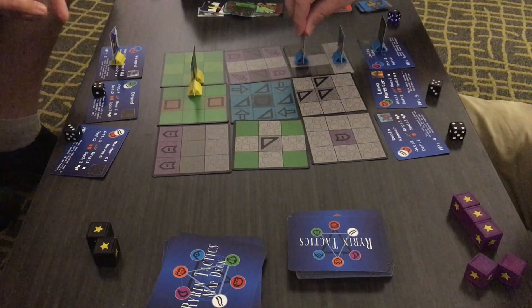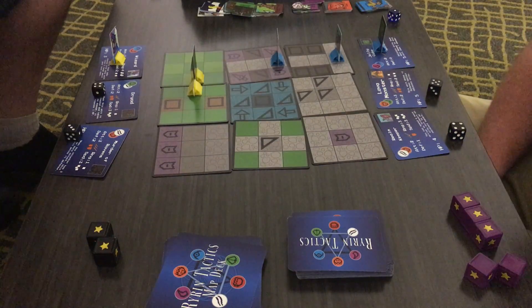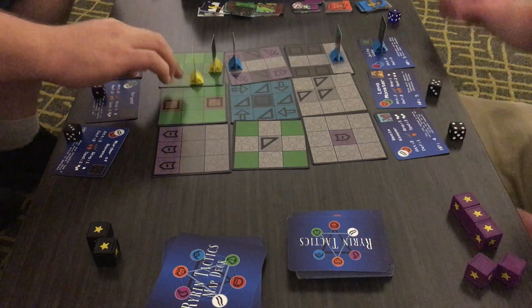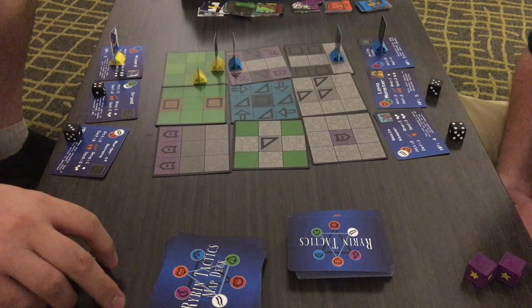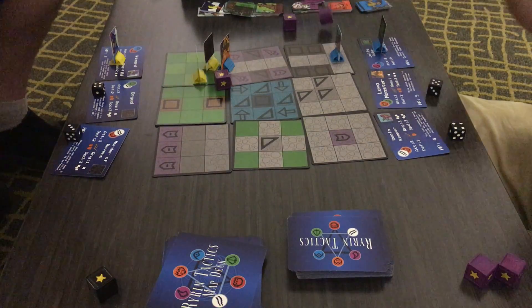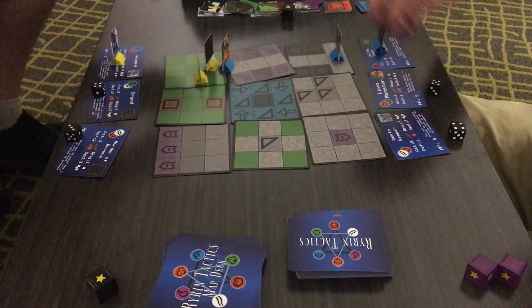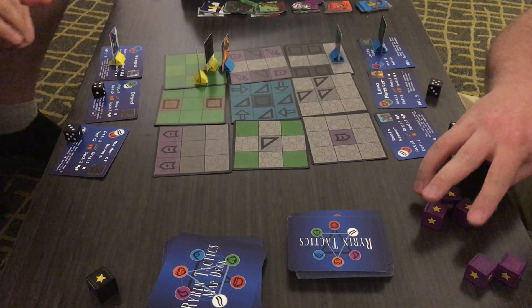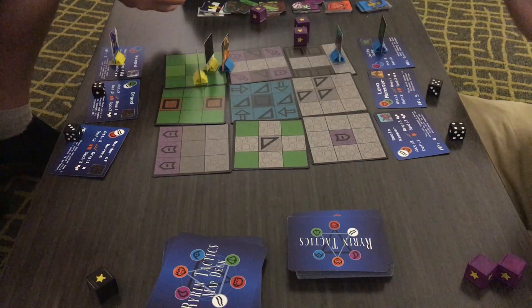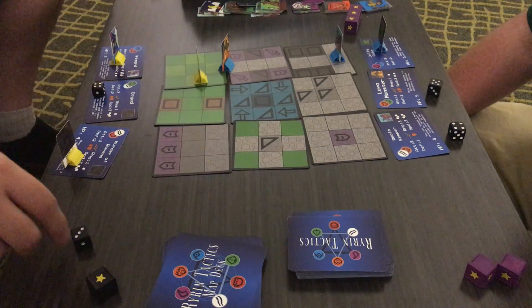Lava monster is going to double move. I'm moving my bird and attacking. Since you're attacking adjacent, I get plus one defense, so I get three dice. I'm strong against fire, so I get an extra defense die. I call shenanigans! Lava monster is attacking your ravens. You get three defense dice. You just murdered my ravens with your stupid stupidness. Nobody likes you. I've been really lucky in this fight, especially considering his remaining unit is weak to me.